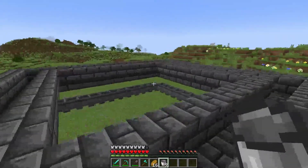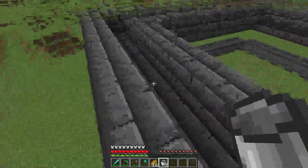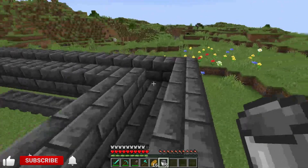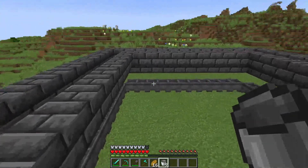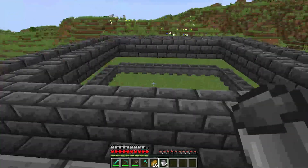We now want to grab whatever buckets we have around our base or house and fill this entire area up with lava source blocks, which means we can't have flowing lava running through here. We need to have lava source blocks on every single one of these blocks, as then the dripstone will drip down lava and fill up these cauldrons, in which case we'll push them along and pick them up.